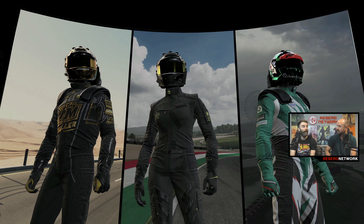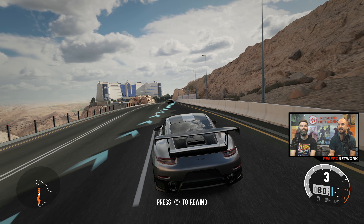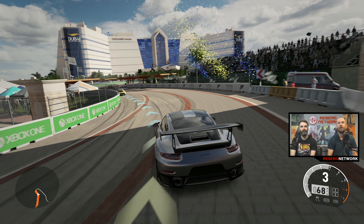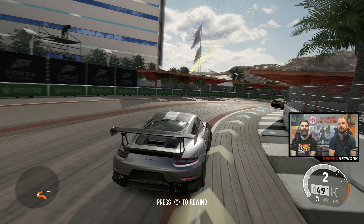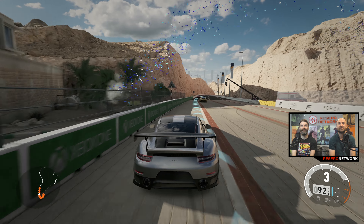We're at Dubai, racing under blue skies and golden sands. We're in the Porsche 911 — I think it is the GT2 RS. Look at everything going off. It's so pretty. Every time a new Forza Motorsport comes out, I always think: how can it get any prettier? And lo and behold, 4K. There it is.